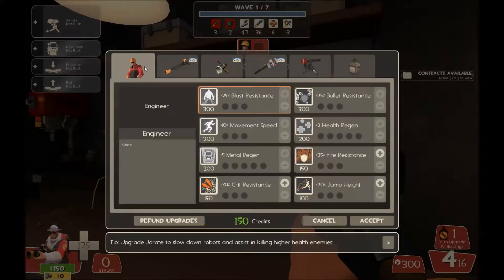With that in mind, let's get into the micro I keep talking about — buildings, building placements, how to move them, how to know where to put them, the best places for them, and the advantages and disadvantages of various spots.